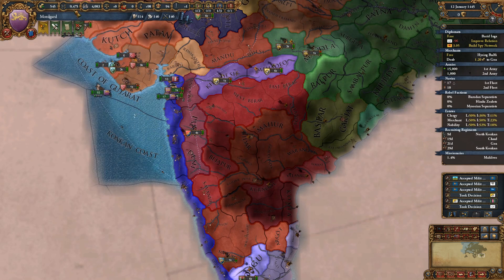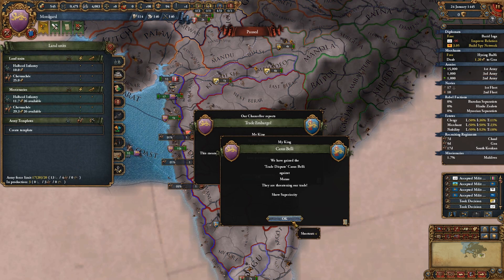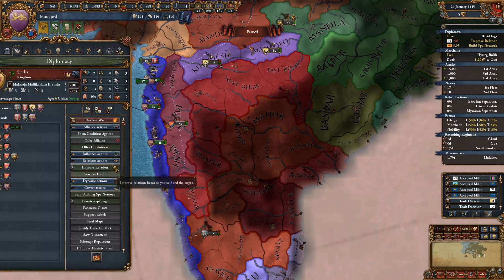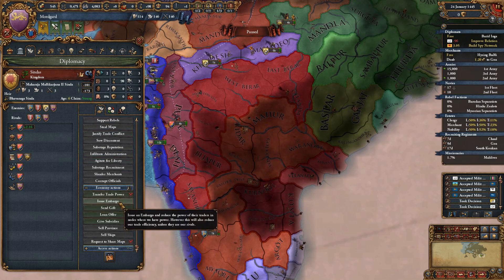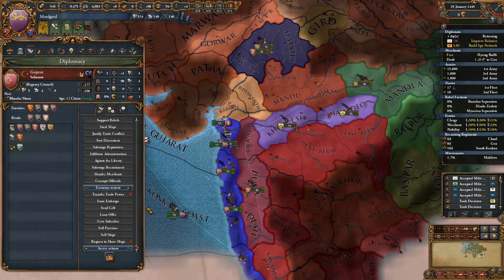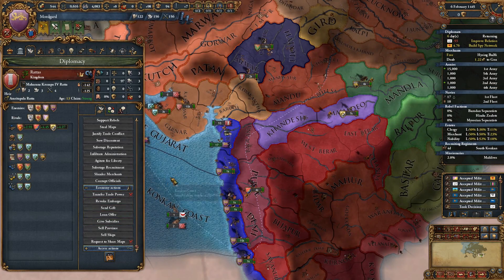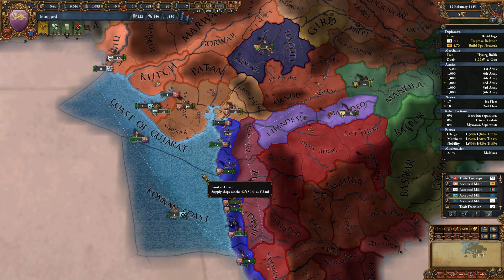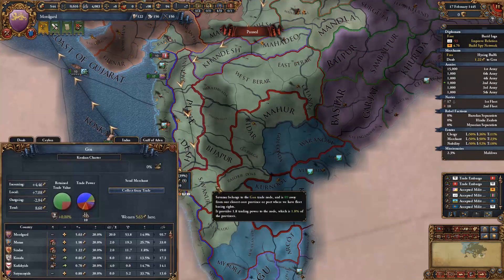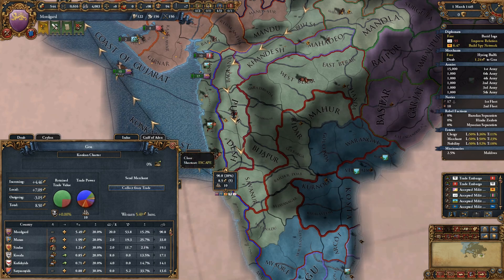Let's shift our army down there. We won't get a leader just yet - we'll go and bring our troops together. Manus is threatening. Embargoes - yes, of course, that is a thing. So we want to do that to Sindas, and to Gujarat, and to Rattas. That should do some damage to their economies because we control a lot of the trade here - 39%. Has that reduced my income? I think it might have slightly, so we definitely want to keep the burghers happy.